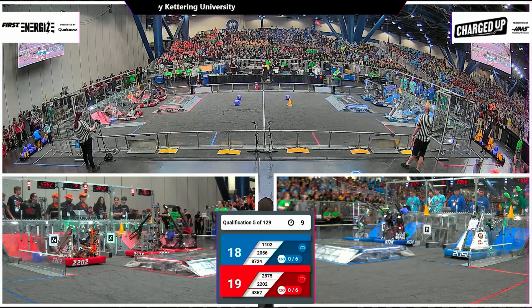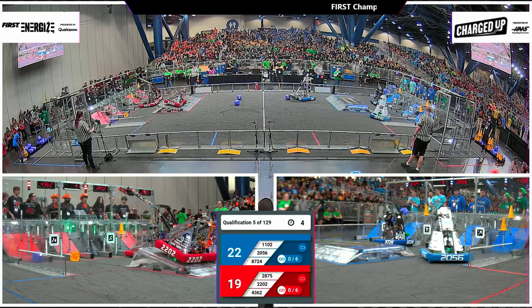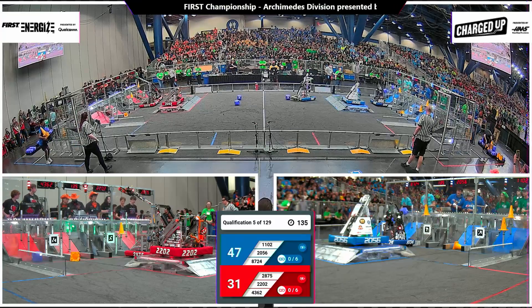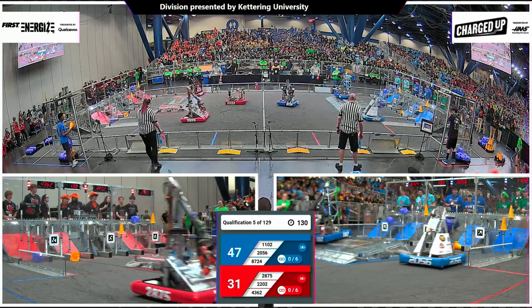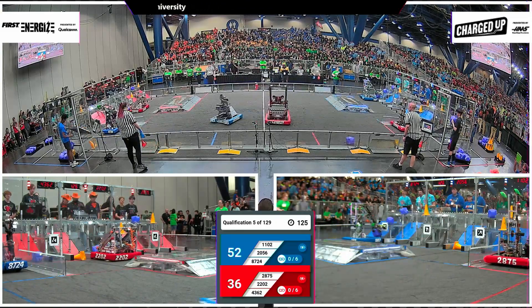Blue Alliance will score all three of those game pieces on the top row. 20-56 and 11-02 making their second cycle here. 20-56, an impressive Autonomous Mode there from the team out of Ontario. They will get docked and engaged along the way. And 22-02 doing the same feat for the Red Alliance. Blue comes out in front, 47-36, now under driver control.